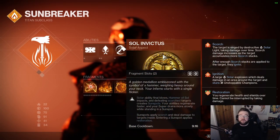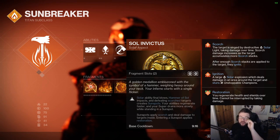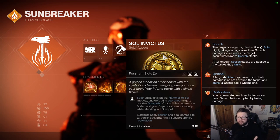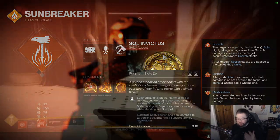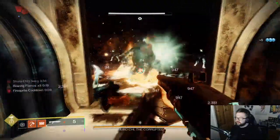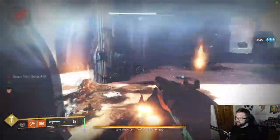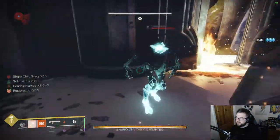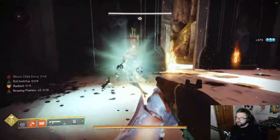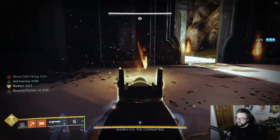Now let's look at the aspects, starting with Sol Invictus. Simply put, Solar ability final blows will defeat targets and create Sunspots. Visually, sunspots are like fiery tornadoes or whirlwinds that hover around. When you enter a sunspot, your abilities regenerate a lot faster and you also proc something called Restoration.